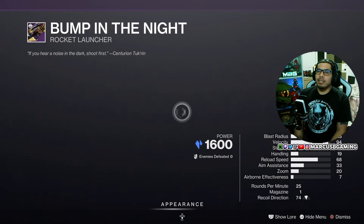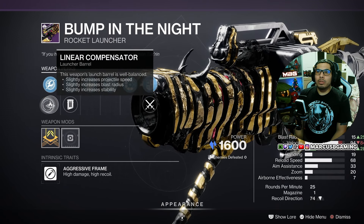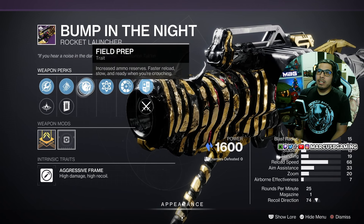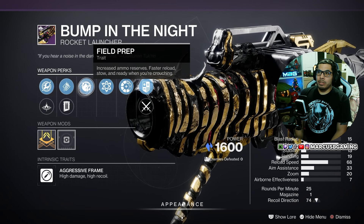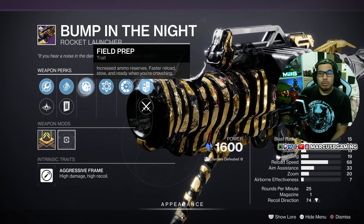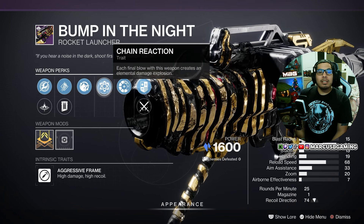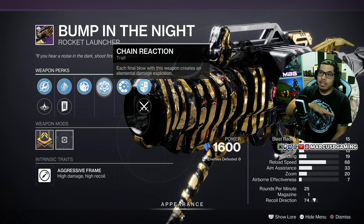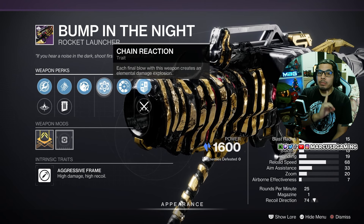And the last thing is Bump in the Night Stasis Rocket Launcher. It comes with Hard Launch or Linear Compensator, High Velocity Rounds or Impact Casing. Field Prep gives you more ammo reserves, faster reloads, and faster swap speed when you crouch down. Then Chain Reaction — you kill one enemy, the enemies around it all go boom. It's a great PvE ad-clearing perk.